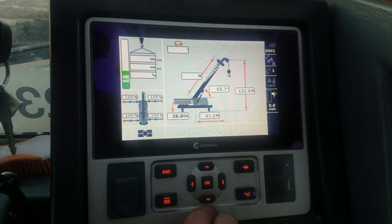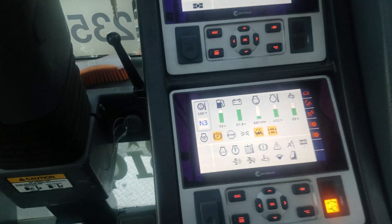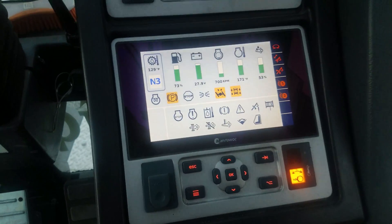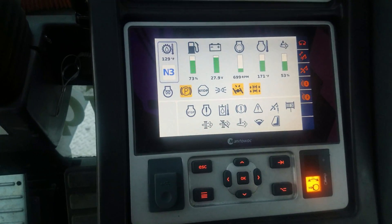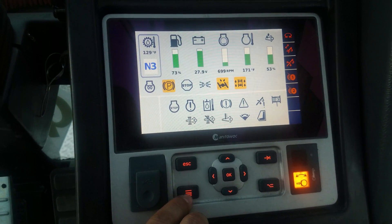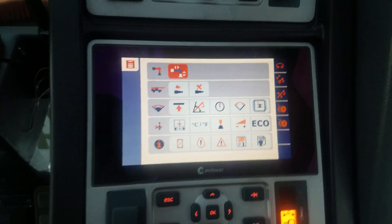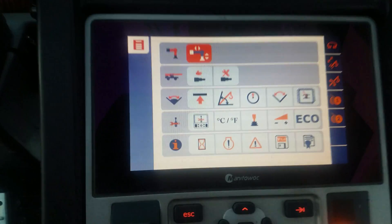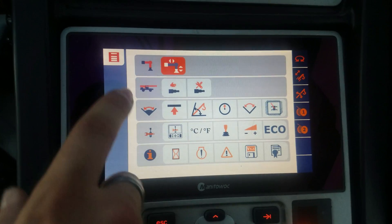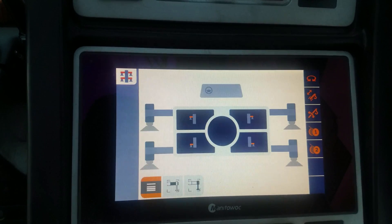So I'm going to show your figure. To do outriggers, come down to the bottom screen — this is all your engine parameters and outrigger control. Hit your 3-bar; the 3-bar is always going to be your menu. So go into your menu, then you have your outrigger control. Go into that and hit enter.